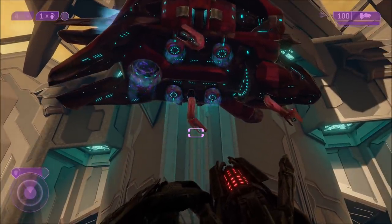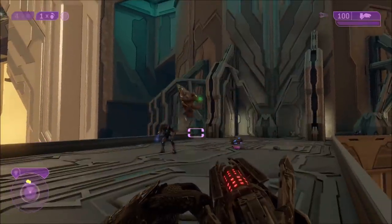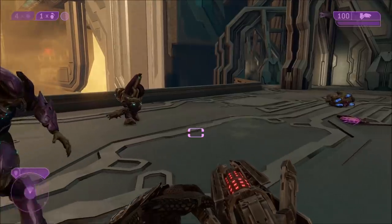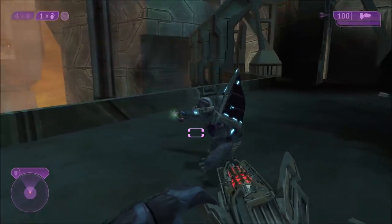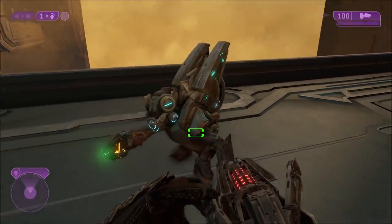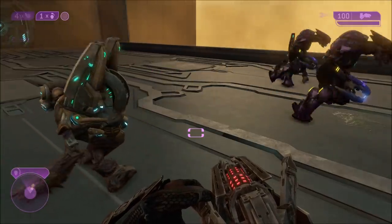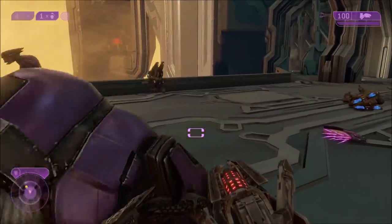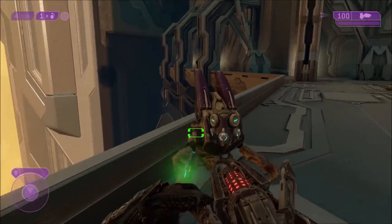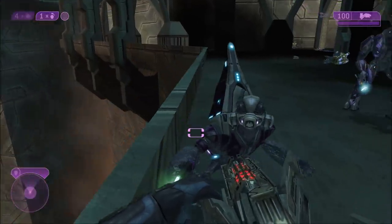Now, the two Grunts it drops off are pretty unique. One is a Spec Ops Grunt, which is like one of the best Grunts possible, and the other one is an Ultra Grunt. First of all, this is what a Spec Ops Grunt looks like in Classic, and then this is an Ultra Grunt. But something is odd about this Ultra Grunt. In Classic graphics, it's definitely a correct Ultra Grunt — the white variant with the white armor and everything. Nothing's off about it.